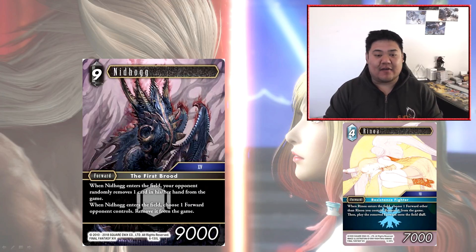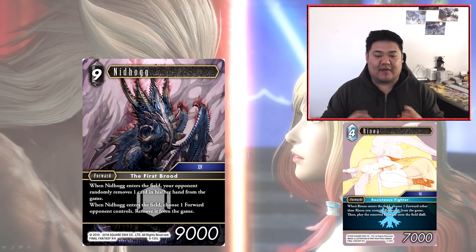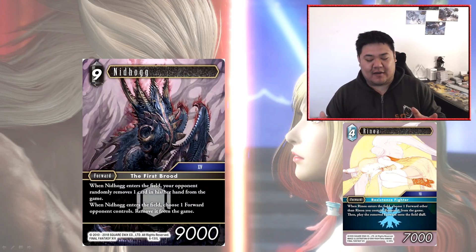Ice already has so many cheap ways to force your opponent to discard — whether it's Argath, Edward, or Fermitoaris. So doubling up Nidhogg's first ability is largely irrelevant for ice. And ice already has plenty of ways to deal with forwards through dulling, freezing, or destroying them. Even in the best case scenario doubling it up with Renoa or Time Mage, I don't think it's particularly good. Nidhogg is not a control card; as a combo card it's very weak; and as a value card it's not even generating that much value. If it were 7CP, or if its second ability could hit monsters or backups as well, it would have more utility.